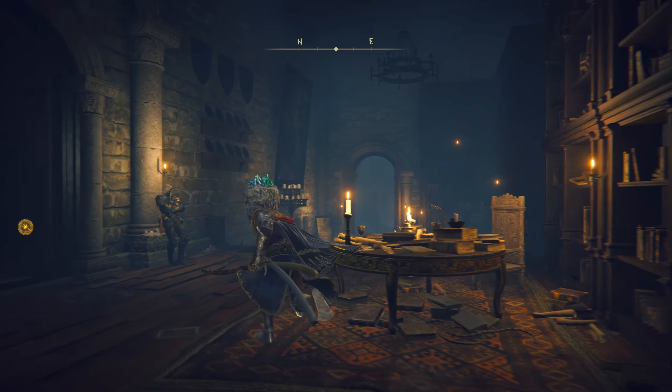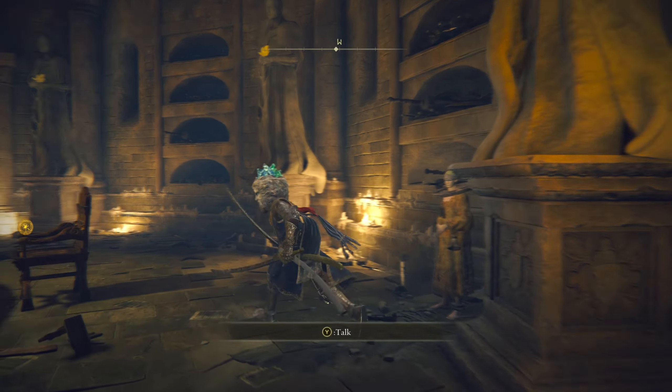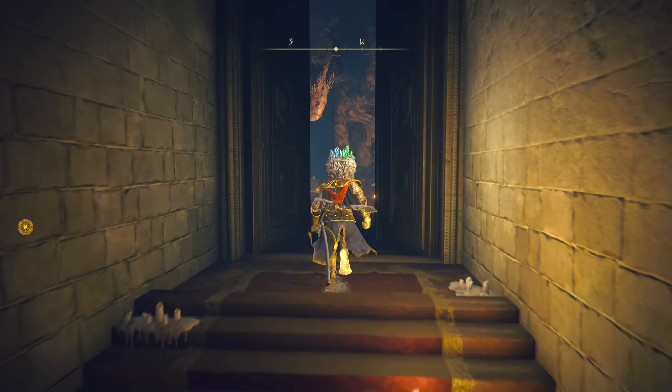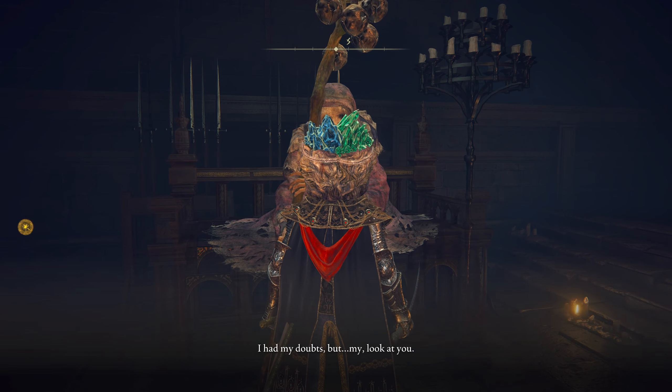At first I was confused — it is not the ladies at the main area that you can get the Queen's Crescent hat from. You have to go to this other door that has been opened recently, where the Two Fingers are. It's this lady at that door that will allow you to buy the hat.